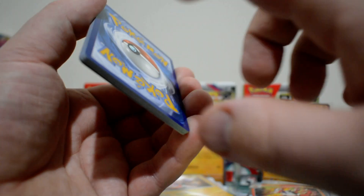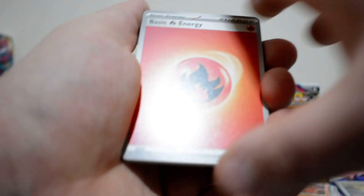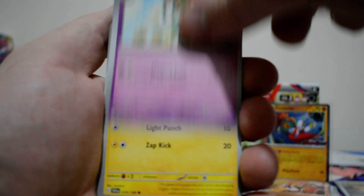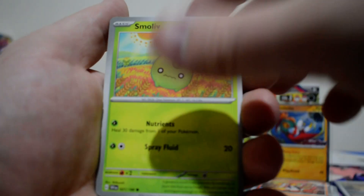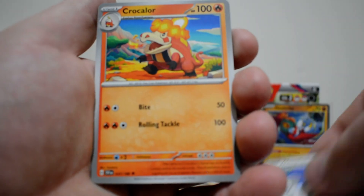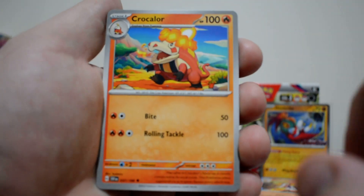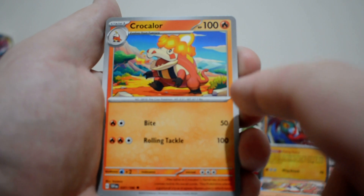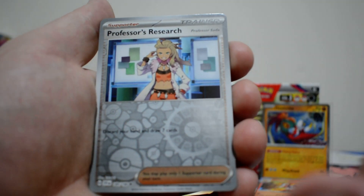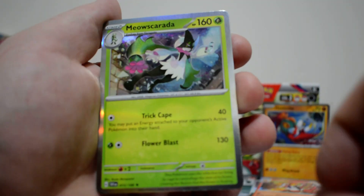So maybe, in these last two packs, the third person in theory could have gotten something rather interesting. We've got a Fire Energy, Floet, Paumi, Smoliv, Wiglet, Toxtricity, Mousehold — there is a Crocolore, finally. Actually, not too bad. I am seriously tempted to play a Skeledurge. We've got a Reverse Professor's Research, Arvin, and a Mousecurata.